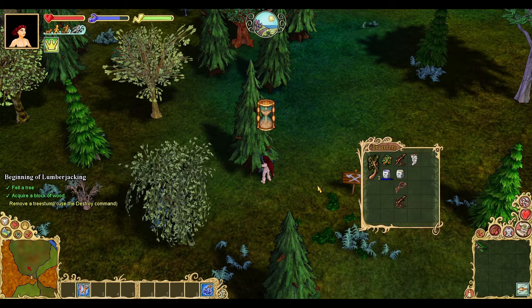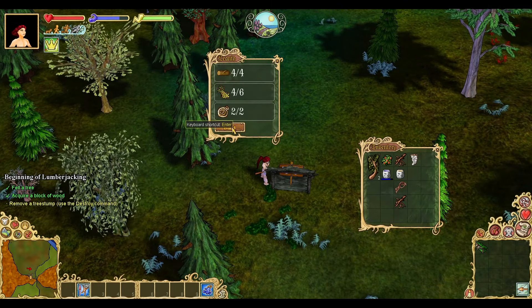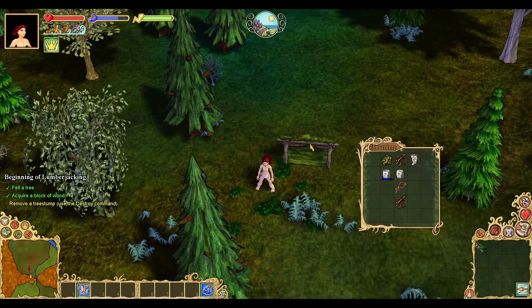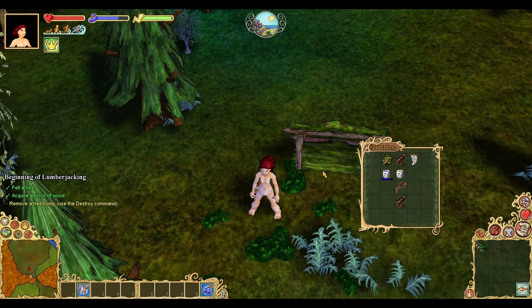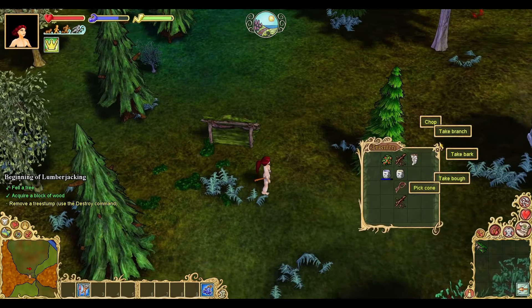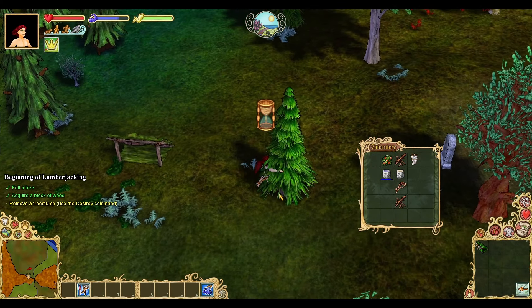Your very first option for protecting your belongings as a new player is a lean-to, a small building made with tree boughs, blocks of wood, and string. If you're not sure how to get tree boughs or blocks of wood, I recommend you check out my new player walkthrough video, which covers that and a lot of other knowledge you'll need to succeed. I'll put a link in the description.